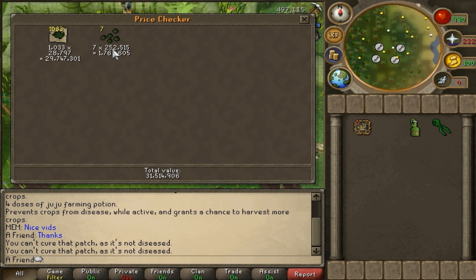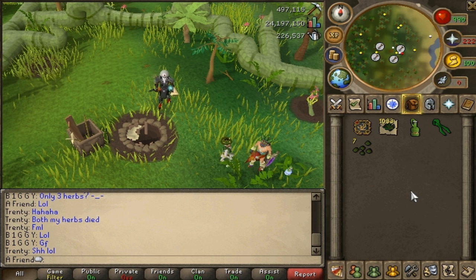As you can see, one seed is 250k, so 100 seeds cost exactly 25 million. I spent 25 mil on seeds and I got 31.5 mil back, which is 6.5 million profit.